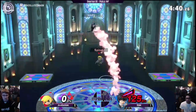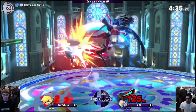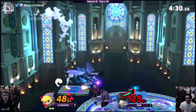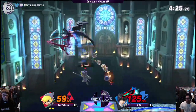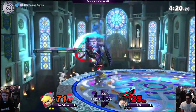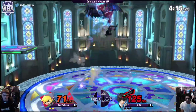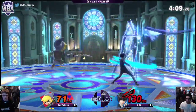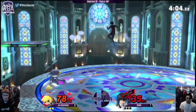Yeah, at late percent it doesn't kill until like 130 to 140 I believe, if not later. It's probably just because of rage too. Great combos. He's stacking up this percent really fast. There's Arsene again — it's getting a little spooky. Joker's like a sheep normally, but once he gets Arsene, he's like a wolf with kill power.